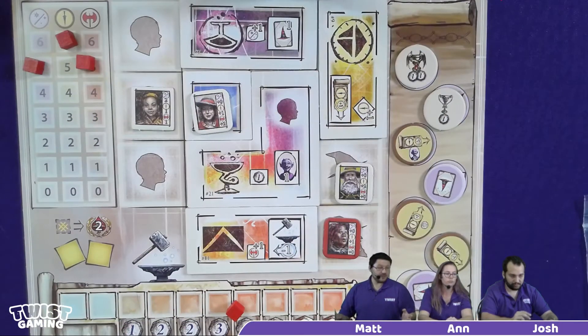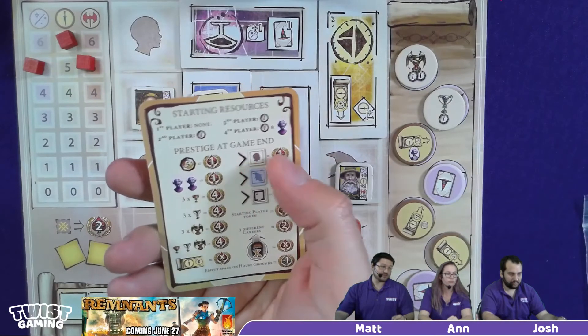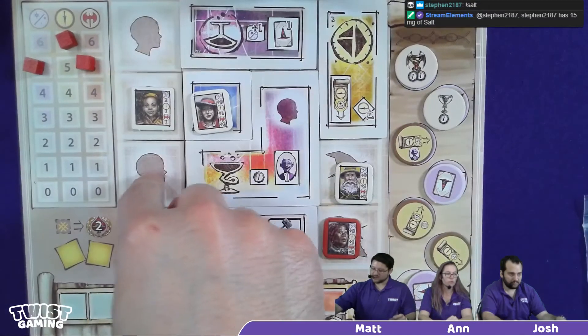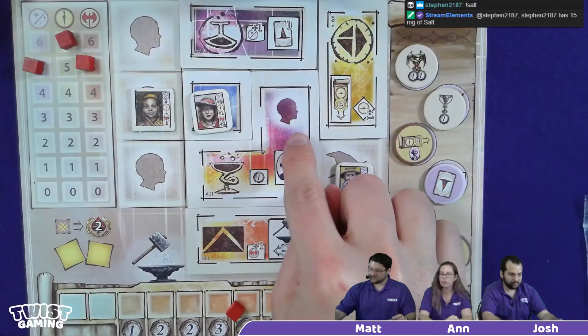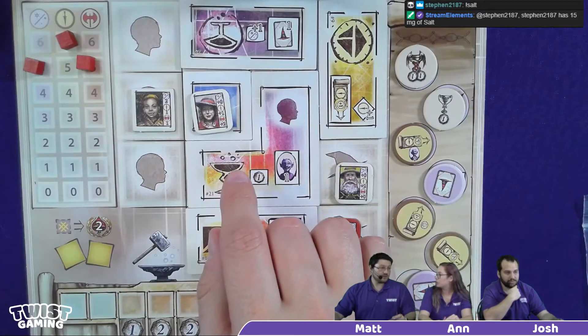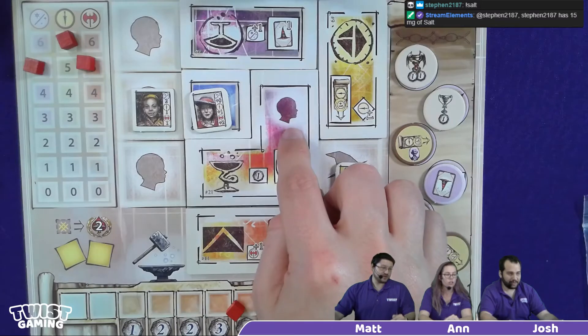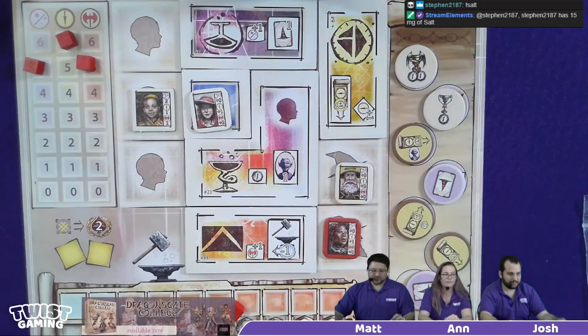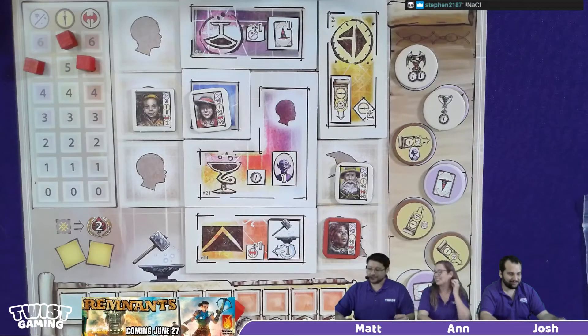Moving on to constructive criticism. One little symbology thing bugged me on the scoring — whoever's got the most apprentices gains a point. I thought I was counting trained apprentices, but it was actually untrained apprentices in your house. And this one counts as an untrained apprentice, but this doesn't — it kind of looks like a room. If they'd put a plus one in there, I feel like that would have cleared it up 100% for me. But that's pretty much it — a minor gripe.